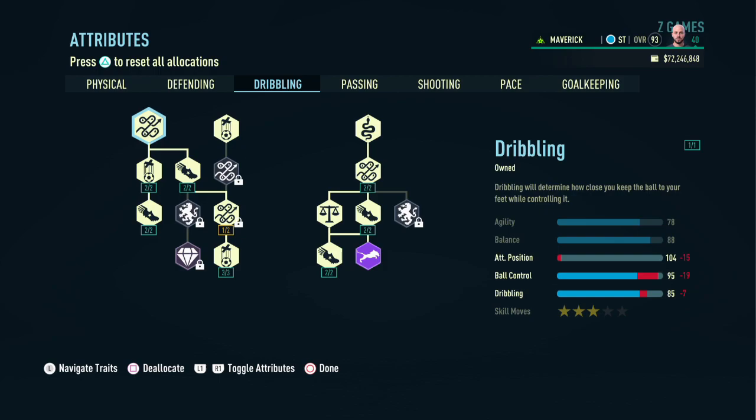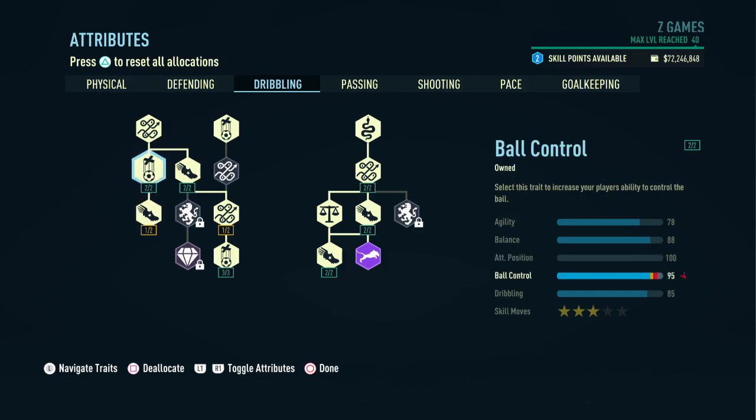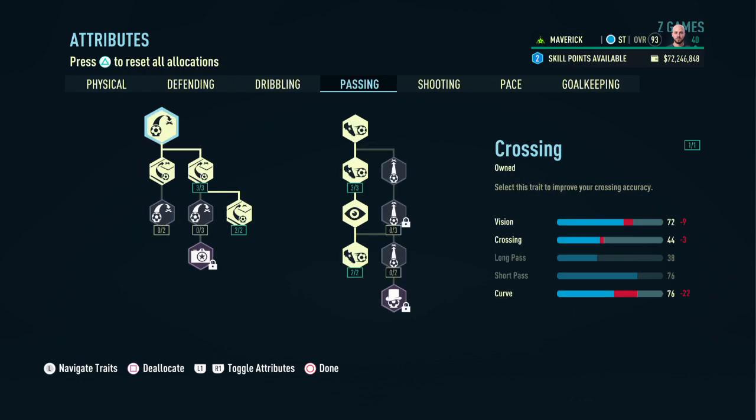On to the dribbling attributes — we're going to focus on both sides of the skill tree to end up with 78 in agility, 88 in balance, 100 in attack positioning, 95 in ball control, and 85 in dribbling. Note that one of the attack positioning attributes was removed to gain two skill points back.